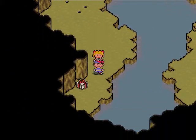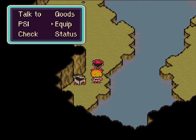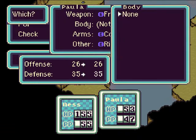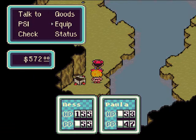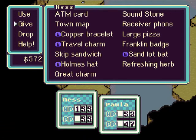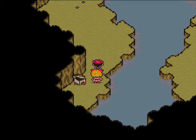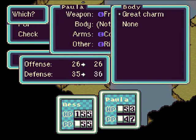We have a little present here — let's see what we got. A great charm! That's nice. I think I'm going to equip that to Paula. I need to give it to her first. Let's see, give to Paula. Hold on, let's see — defense should go up.